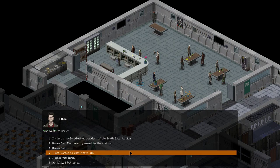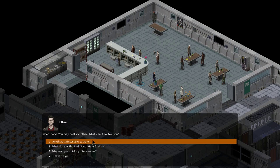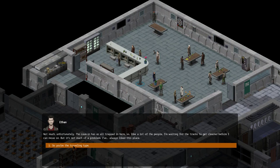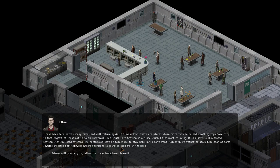Who are you? Who wants to know? I'm Bron Don, I've recently moved to the station. You may call me Ethan. Anything interesting going on? Not much unfortunately. The cave-ins have us all trapped in here, so like a lot of people, I'm waiting for the tracks to get cleared before I can move on. But it's not much of a problem — I've always liked this place. So you're the traveling type? Yeah, let's just say I travel a lot. What do you think of Southgate Station? I've been here many times. Nothing tops Core City in terms of fun, at least not in South Underrail, but Southgate is most relaxing — safe, well-defended, with civilized citizens. The earthquake sort of forced me to stay, but I don't mind. I'd rather be stuck here than at some low-life-infested bar worrying whether someone is going to stab me in the back.